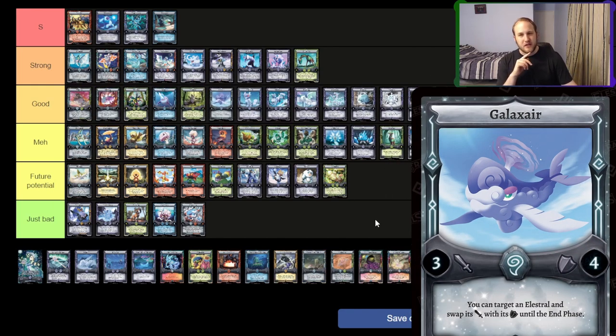Galaxy Air — I think this is really good. Switching stats for free is really, really powerful. Its stats are definitely lower than Sore Lit for sure, but you can use it on your own things and opponents' things. Mess with stats, do good combat with it. I'm going to put it somewhere up in the good category — I think it's got a lot of potential.